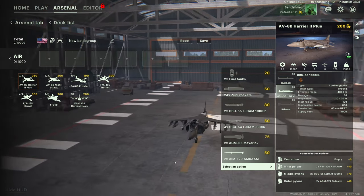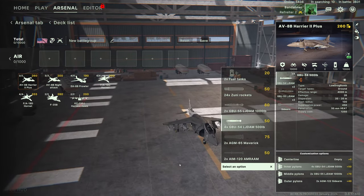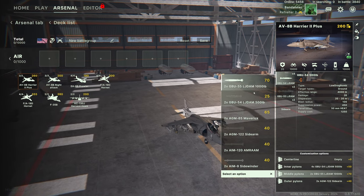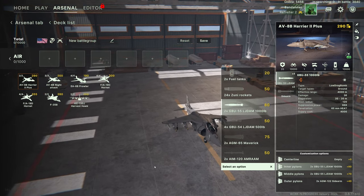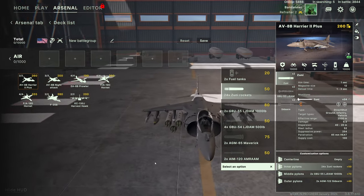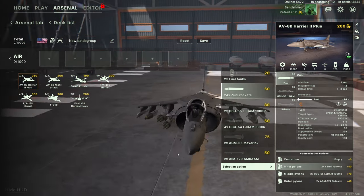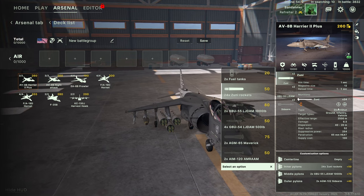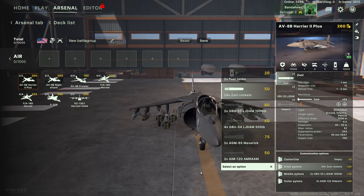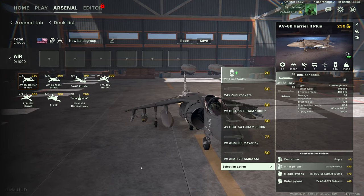On the inner pylons, options are a bit more limited — AIM-120 AMRAAM, AGM-65 Maverick, or GBU-54 JDAM. On the inner pylon you can have up to four of those, versus two on the other pylon, and two GBU-55L 1000-pound JDAMs as well. You can also have Zuni rockets — 12 on each side, 24 total. Good against infantry and light vehicles, though HEAT penetration isn't great. There's also the option of a couple of fuel tanks to keep it in the air longer.